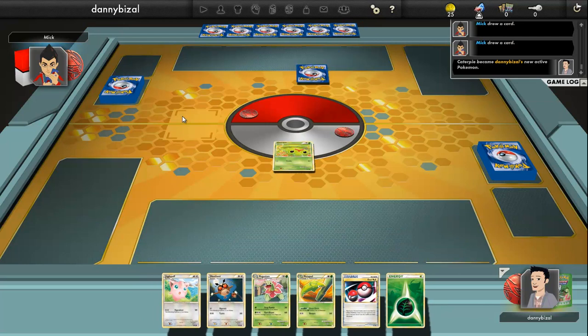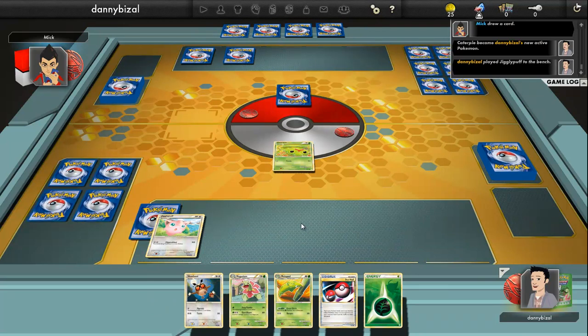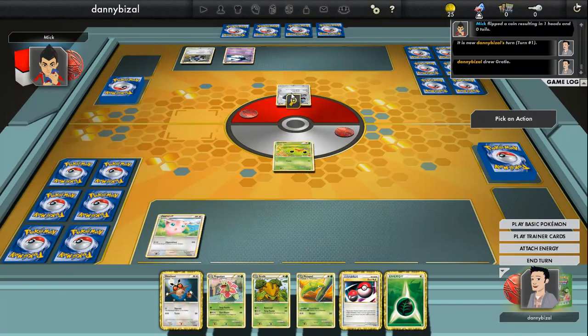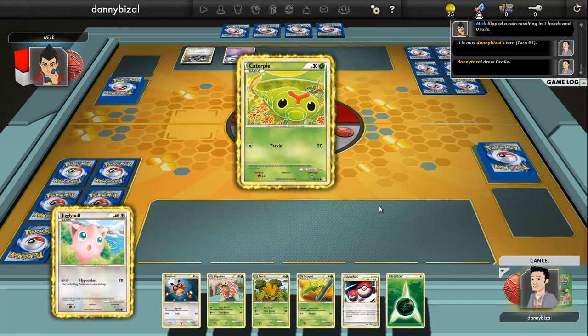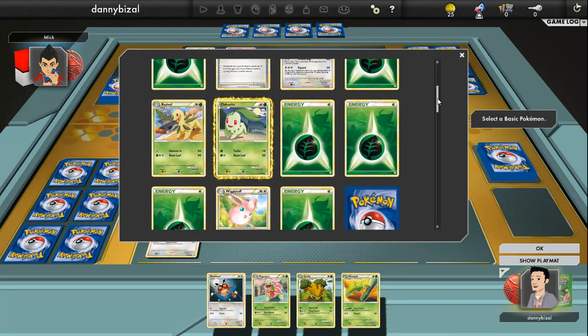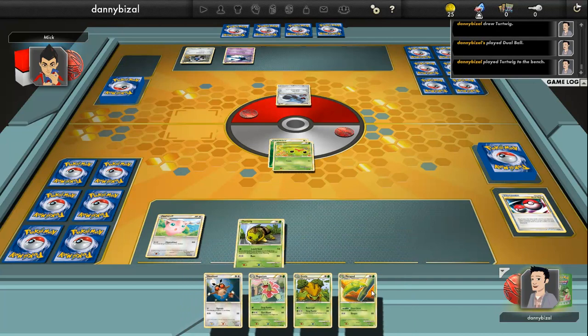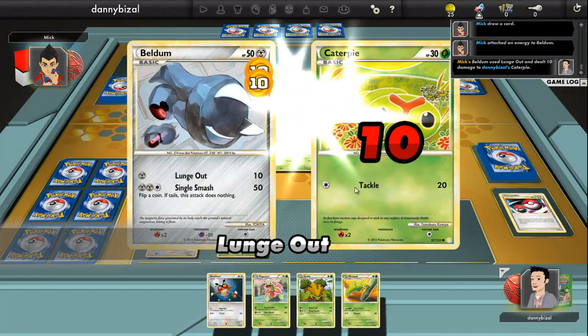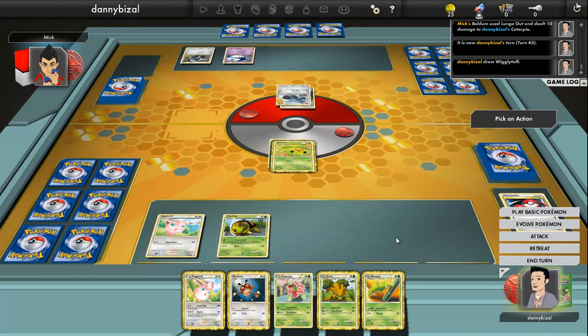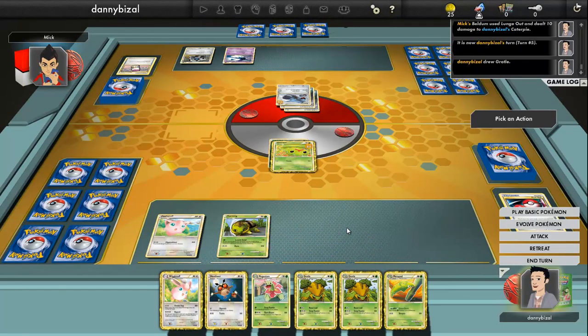I open with a Caterpie. I'll stick the Jigglypuff on the bench. It's running psychic this time, which is good. Let's put a Leaf on that, and I'm going to search for a Turtwig, which is going straight on my bench. I'll attack for 20. Here I can evolve, but there's no point just yet. Which is annoying because he's only got 10 HP left.